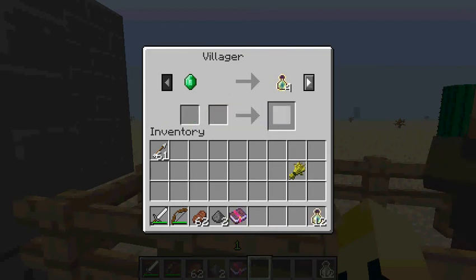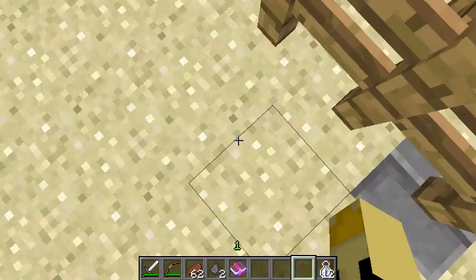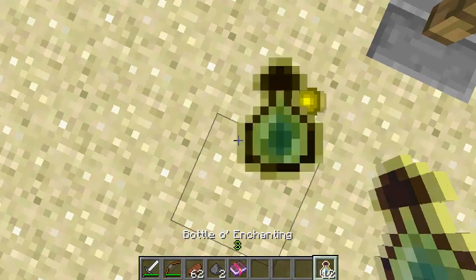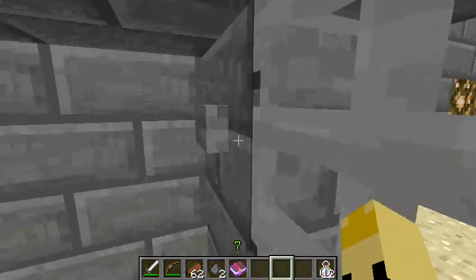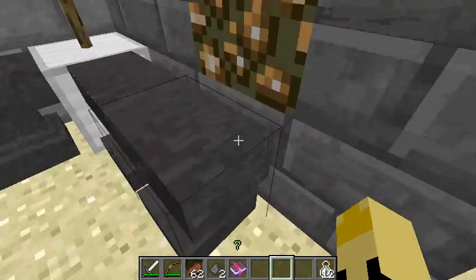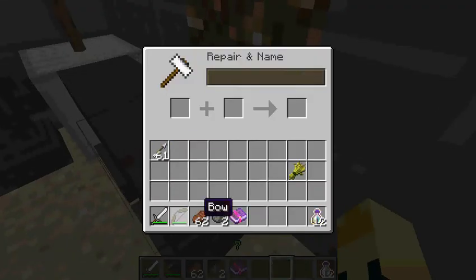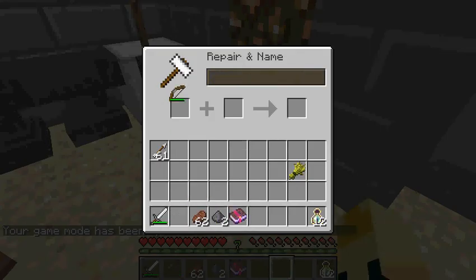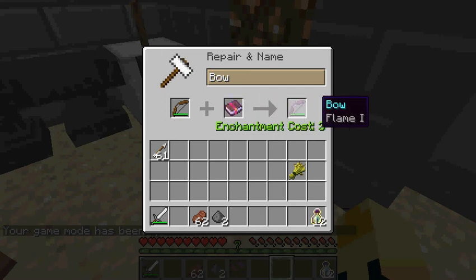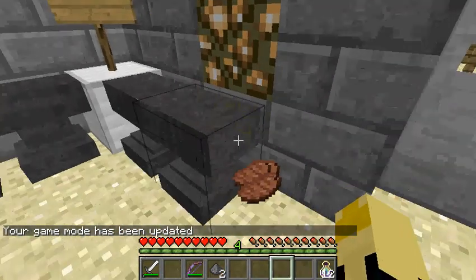Since I'm in creative mode I can get infinite experience — but let's pretend I got all that from the arena or from throwing experience bottles. I'll switch to survival mode with game mode zero so I can properly give my bow the Flame enchantment.